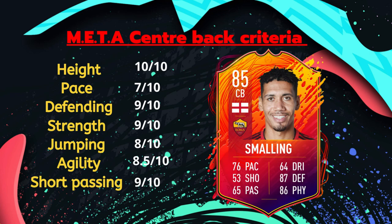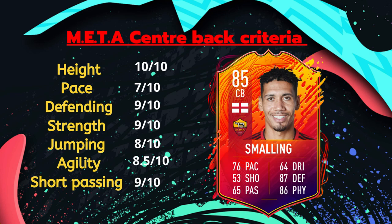Here are the pros and cons. Pros: good positioning, interceptions, sprint speed, short passing, and strength. Cons: aggressiveness, acceleration, and gets forward too much. This is essentially what you'd expect from an 85-rated card. The meta teams today have 90 or 89 rated center backs like Van Dijk at 90 — an 85-rated card will have some flaws, whereas the top meta center backs have minimal, barely noticeable flaws.